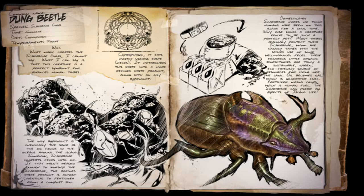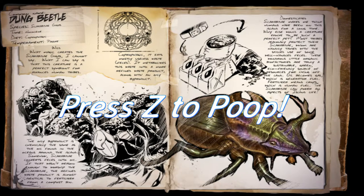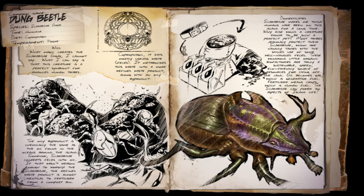Number 9: the Dung Beetle. Given the fact that Ark gives another meaning to pooping, there was no way they could not introduce a poop eater. And here he is — the Dung Beetle. He eats poop. Yes, that's all he does, all day long. When he eats this poop he actually makes something useful out of it. Tame some Dung Beetles, put them in a farm and give them enough poop for some time, and they will happily produce fertilizer and oil for you.